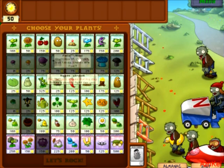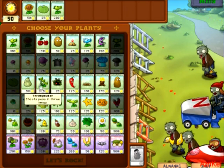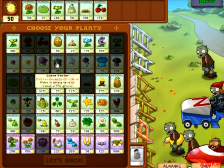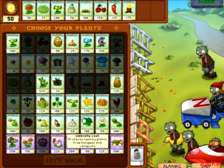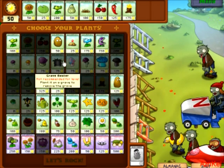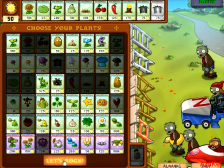The 8 plants I'm going to use are Sunflower, Lily Pad, Repeater, Squash, Spikeweed, Cherry Bomb, Jalapeño, and Torchwood. That's the 8 important plants. The last 2 slots — since I have 10 slots — I'm going to use plants that are pretty much useless, like the Grave Buster and another Grave Buster from the Imitator. So everything is ready, I'm just going to press the Let's Rock button.